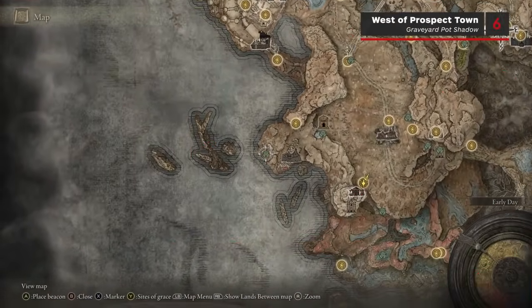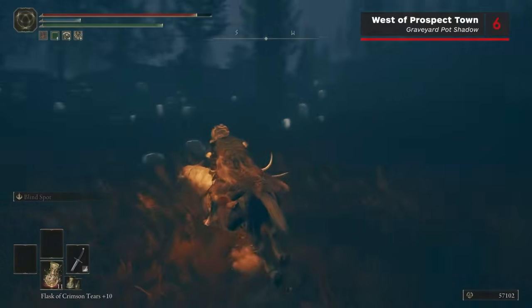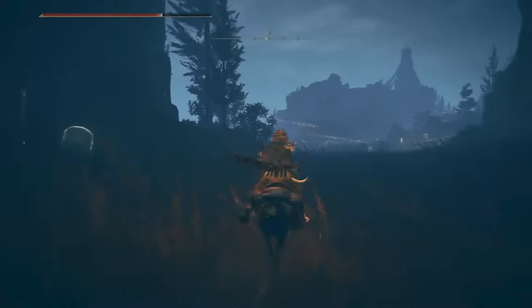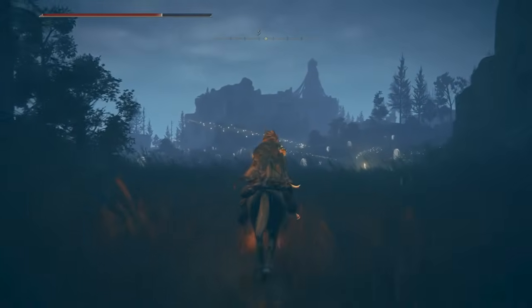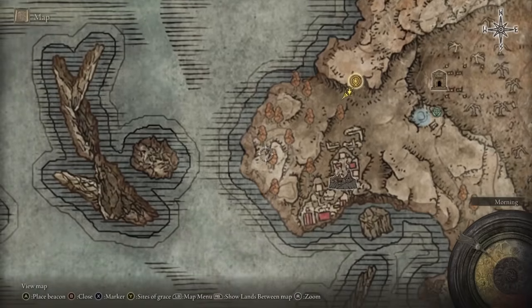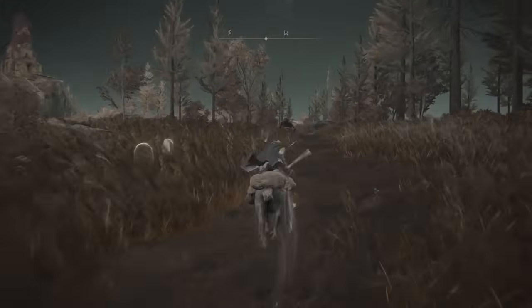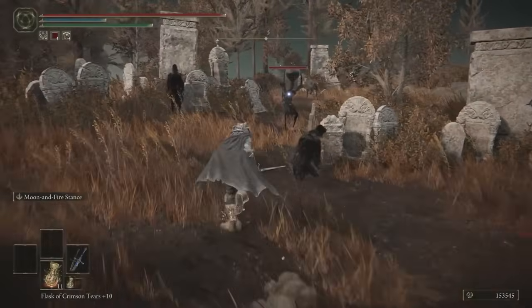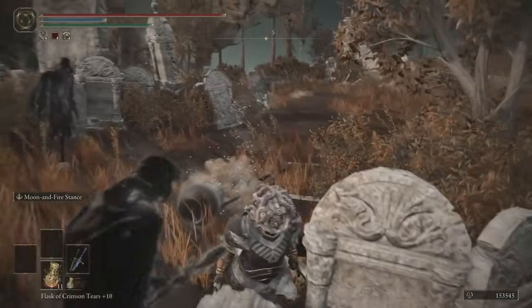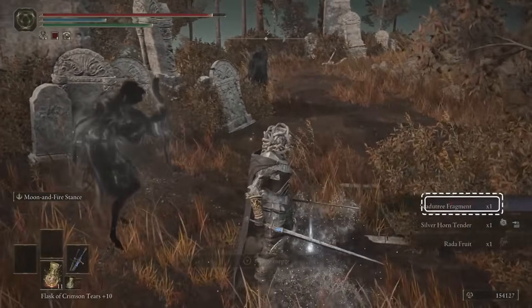Number 6 is an easy one to miss. From the Main Gate Cross Site of Grace outside Bellarat, head south and follow the path atop the cliff to get to Cliff Road Terminus. From there, Prospect Town is right in front of you, but you should head around the right-hand side until you reach a graveyard on a hill overlooking the town. There you'll find another Pot Shadow who drops a Scardew Tree Fragment on death.